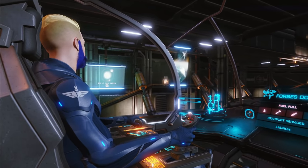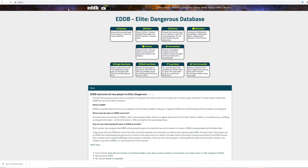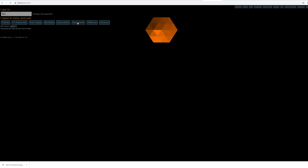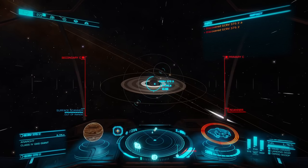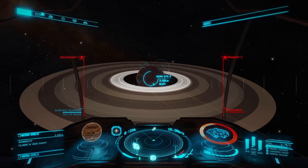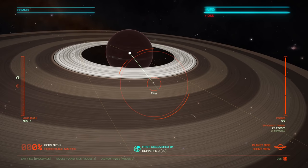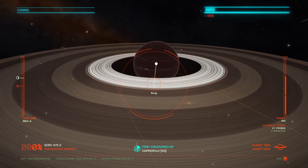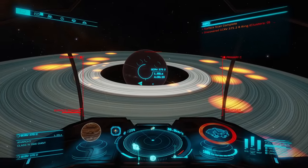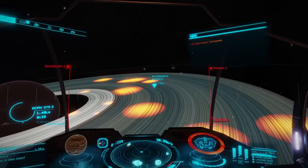In order to stay up to date with current prices, you want to check out three different websites: eddb.io, Inara.cz, and last but not least the Miner's Tool. Once you arrive in GCRV 375, head over to that turd-looking gas giant — it happens to be planet number two, and you're going to be spending a lot of time here. You have absolutely no hope of finding any of these hotspots unless you use the surface scanner to scan the rings. Once you scan those rings, the hotspots are going to pop out like a sore thumb. All you have to do is find the double overlapping muscovite hotspot and you can start raking it in.